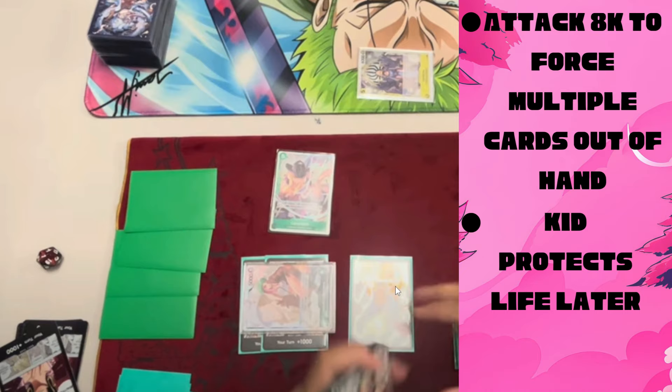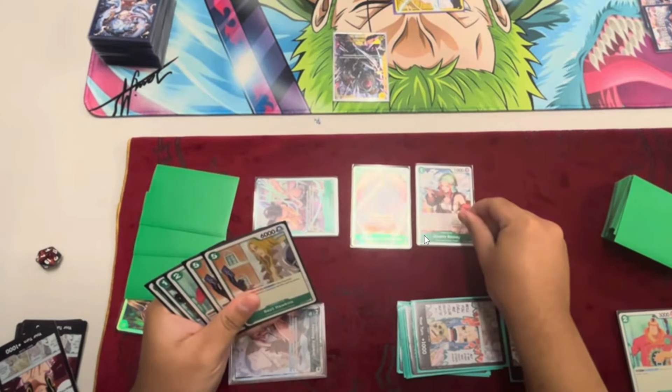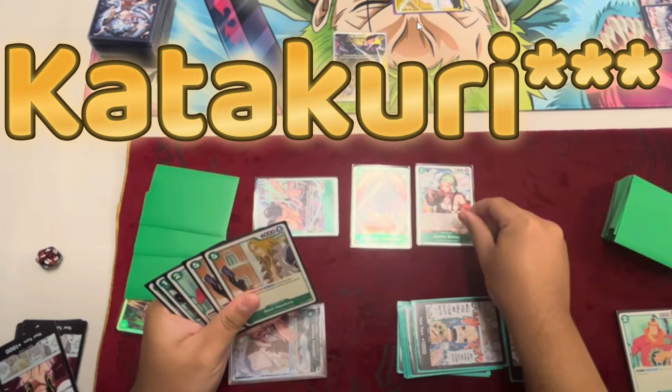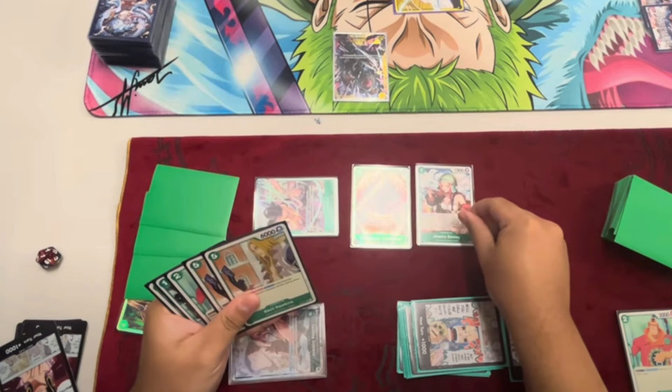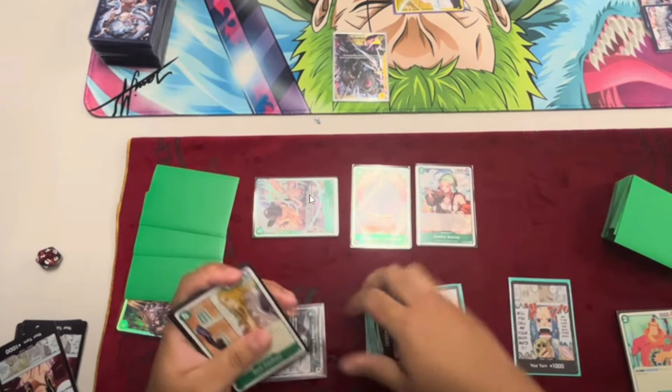If the opponent doesn't protect the Godatsu, he only has one attack anyway — in which case your leader effect wouldn't really do anything. Then, on his next turn, he plays Cavendish and puts Hawkins back into life — I think it's better to put Cavendish back into life. The Bonnie player plays Doflamingo and attacks Cavendish into the Godatsu, which kills it, which is probably what should have happened the turn before.